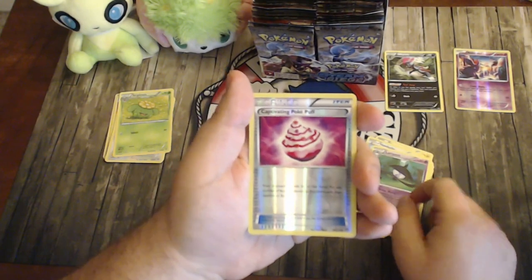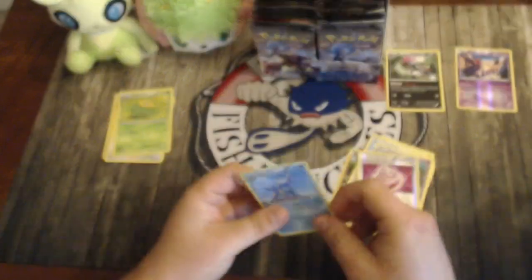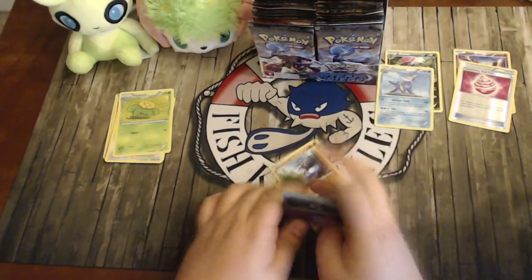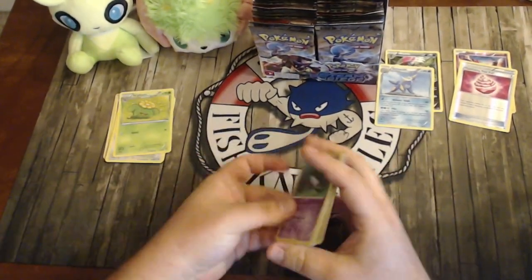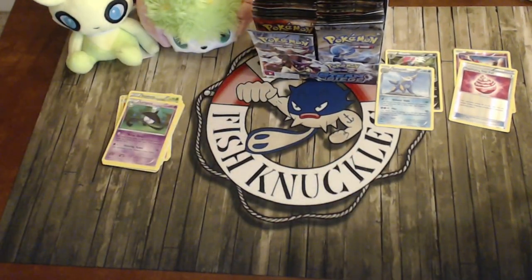Also in pack two: a Lampent — not a Night Marcher, don't worry — a reverse Captivating Poké Puff, and a Samurai. The Captivating Poké Puff lets you look at your opponent's hand, choose as many Basic Pokémon as you want from there, and put them onto your opponent's bench — so if they have a Shaymin in hand, you can force it down so they can't play it. It'll be interesting to see if it has an effect in competitive play.